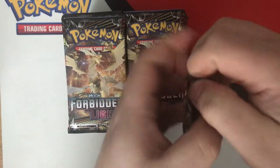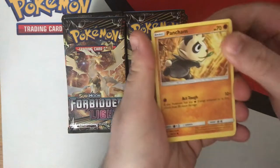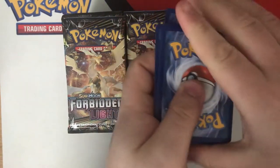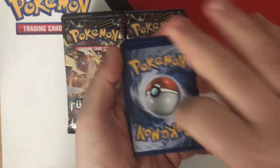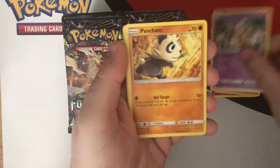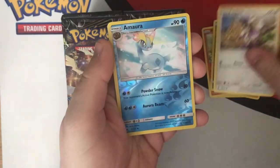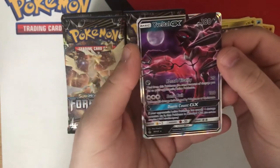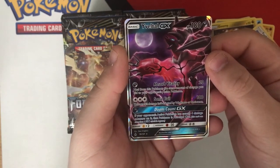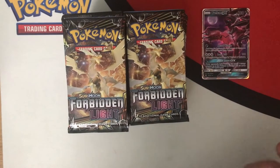Pack number two, here we go. We've got Goomy, but it's the wrong Goomy. Amoura — nice. Half Art Yveltal GX — we have a hit already! We will take this. Yveltal GX, maybe not the best card, but it's still a GX and we're happy to have that, especially in pack number two.